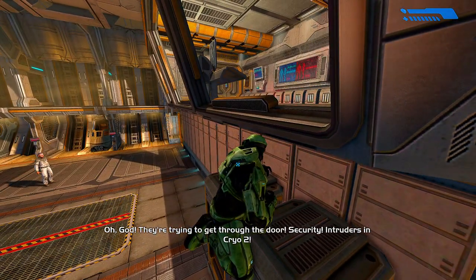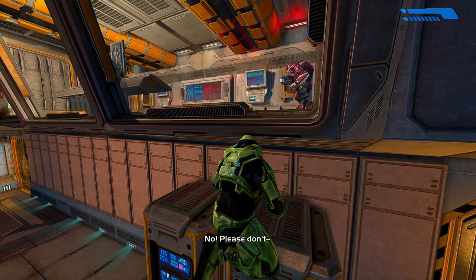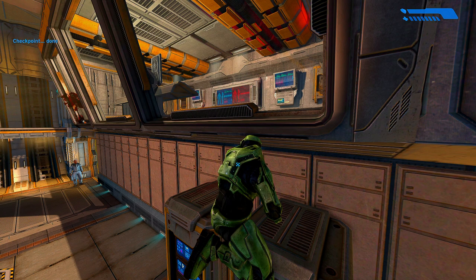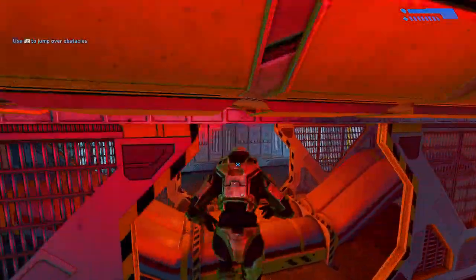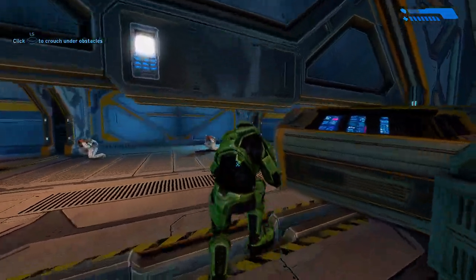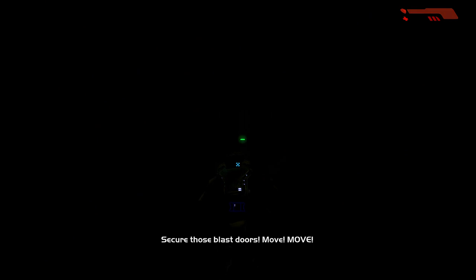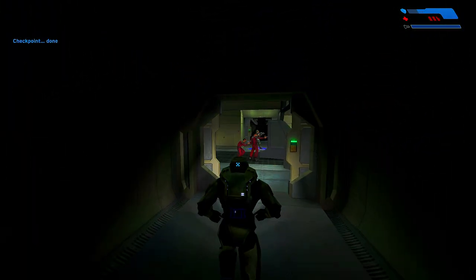I'm done. They're trying to get through the door. Security! Intruder in Cryo 2! No! Sam! Sam! Come on, we've got to get the hell out of here. This way! Behind us! Do those blast doors! Move! Firing! Over here!